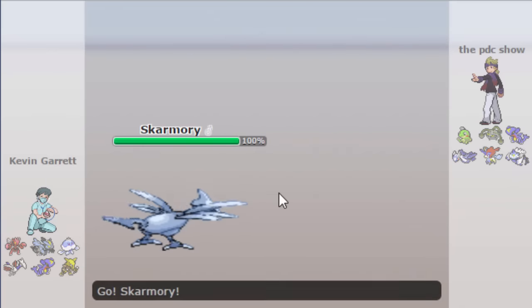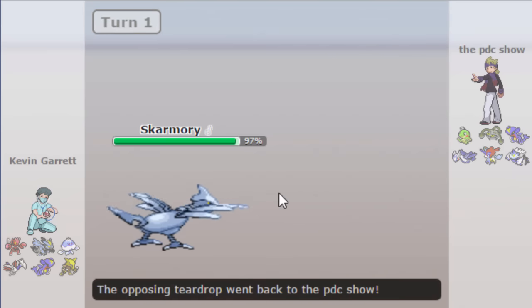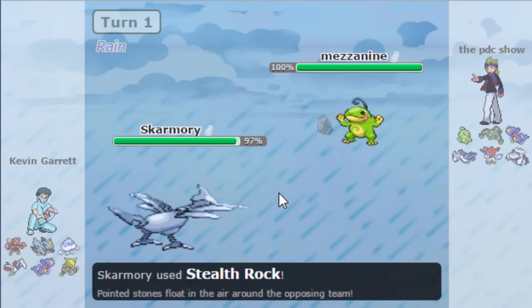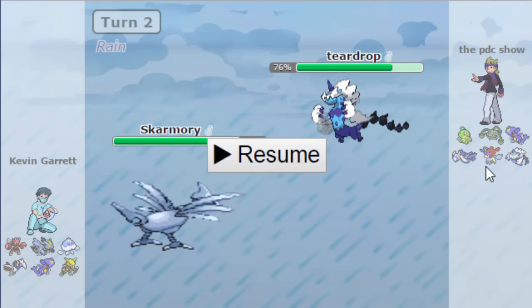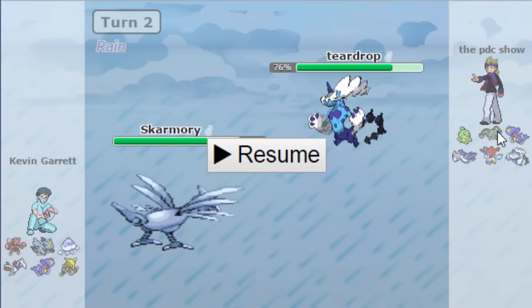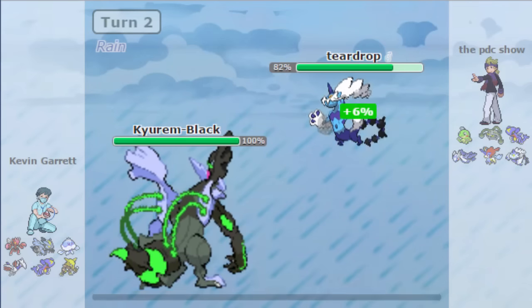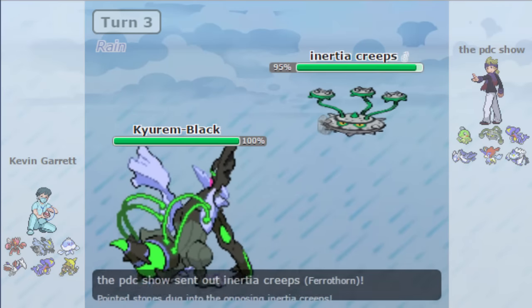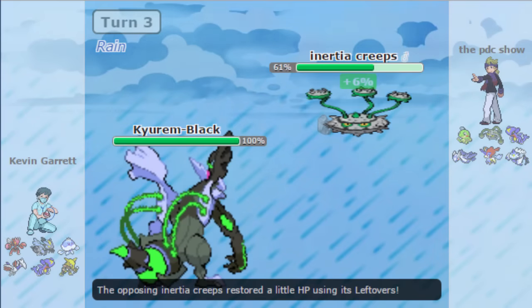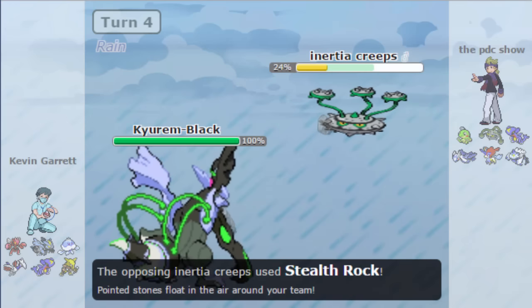Obviously he's going to lead Skarmory — no doubt about that — and I'm going to lead Thundurus. I have U-turn on it so I'm going to be able to force it out without it getting two hazards up. But it's still not a good position because I can't get rid of hazards, and with Jellicent — surprise surprise — my Keldeo is actually Sub-Calm Mind, so this is a doomed game from the start because I cannot even physically touch Jellicent. He goes out to his Kyurem-B to tank the Politoed, and I go to Ferrothorn expecting maybe a double to Jellicent — but that's not what happens. He goes for Ice Beam and does quite a bit to my Ferrothorn.